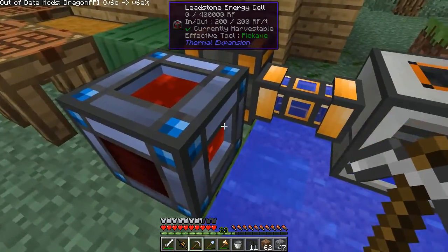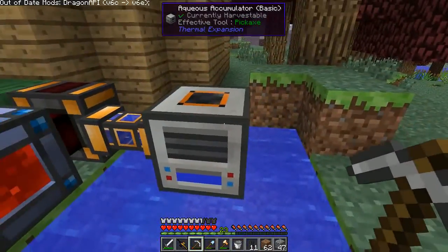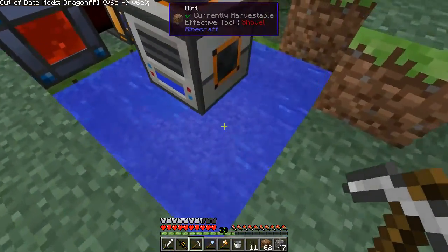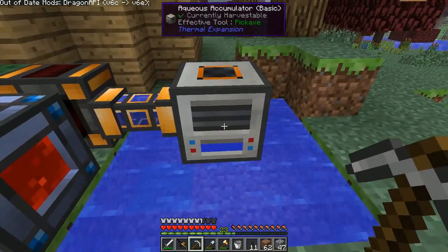This is a leadstone energy cell — this is how we store our energy. And this is the aqueous accumulator — basically how we get water. I wasn't actually sure that putting it there would work, but it does.